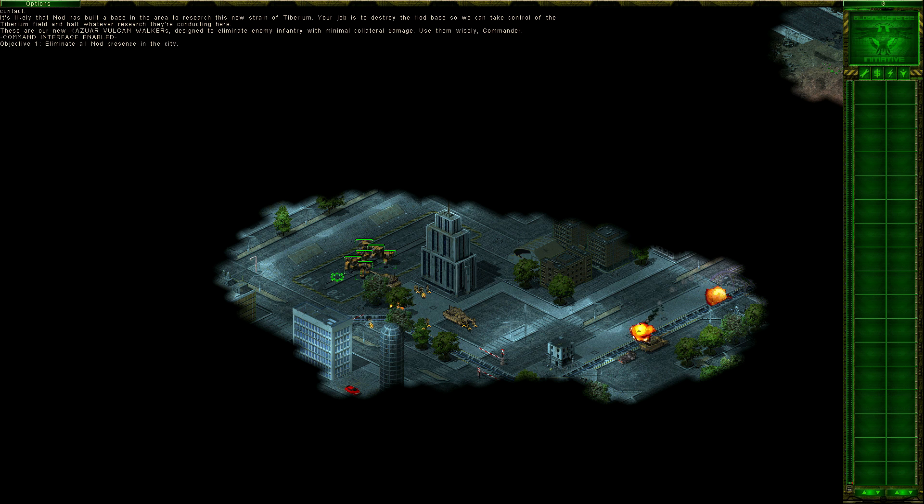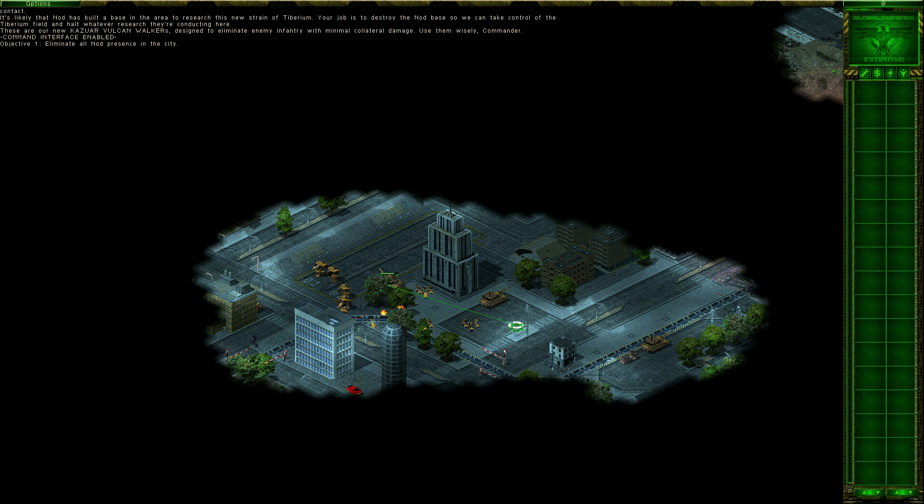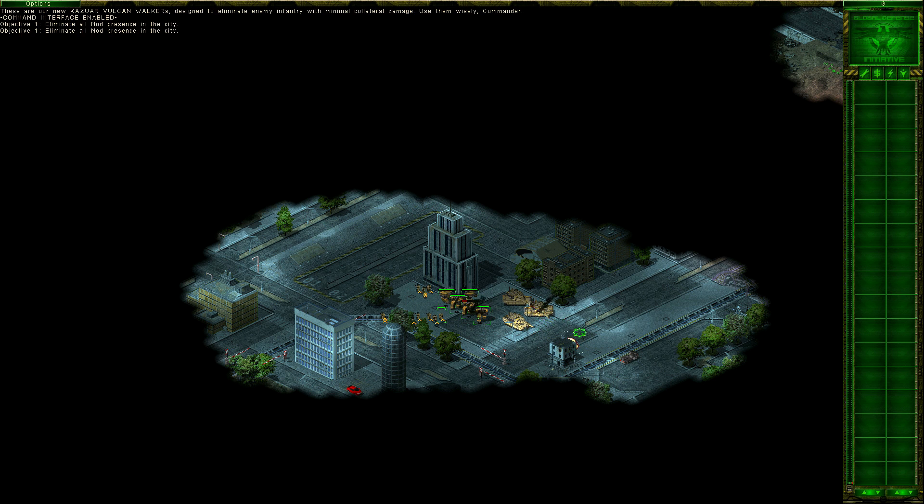So we've got the Vulcan cannon guys. Sweet. Who doesn't like walkers? Let's sort you guys a little bit. Please destroy that guy. I think that was a vehicle because that didn't get destroyed very quickly. But that's fine. Get over here please. So we have to eliminate all Nod presence. That's ok. And we're going to do it once I've sorted my troops.